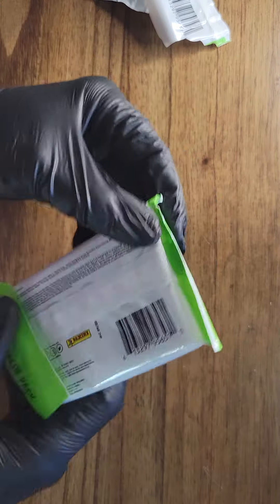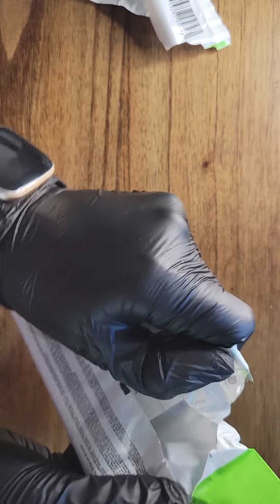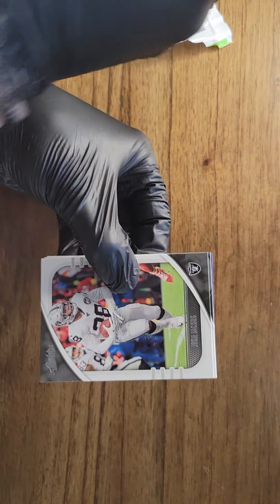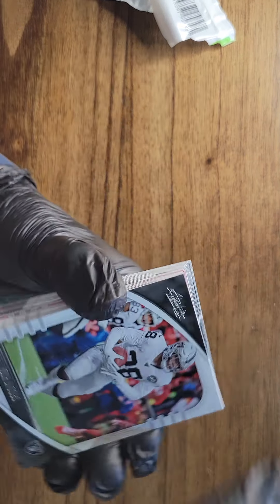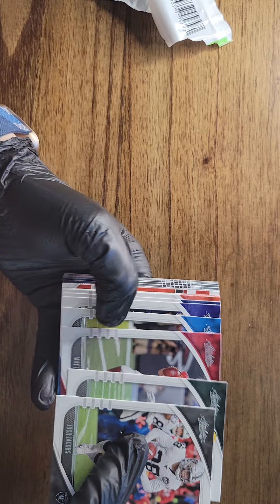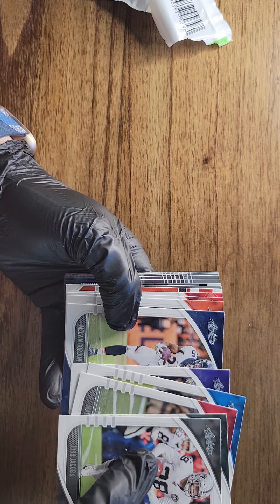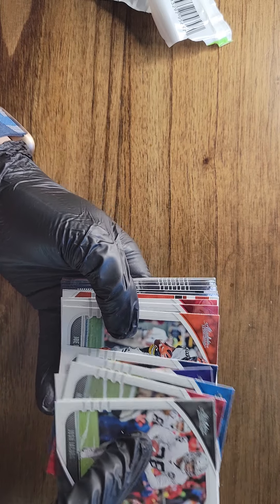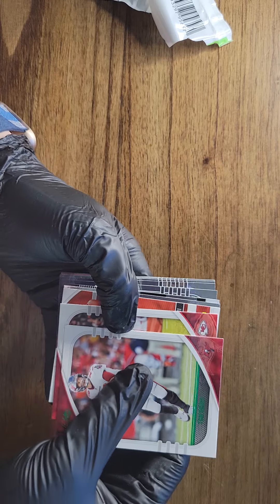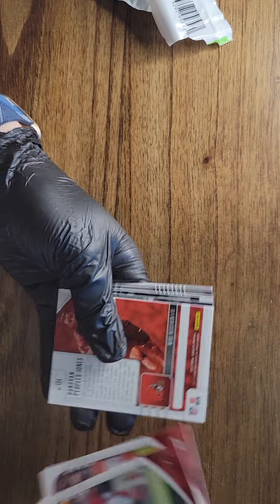And the last pack. Well, we got the short print already — nobody super good, but hey, maybe there's a kaboom in here. Who knows? Let's see what we get. Don't see anything though. I do have quite a few more things coming — a couple boxes of Rookies and Stars coming, and I did get the full set also, like I said. There's a green Tom Brady — green Tom Brady, green Patrick Mahomes. Kind of nice.